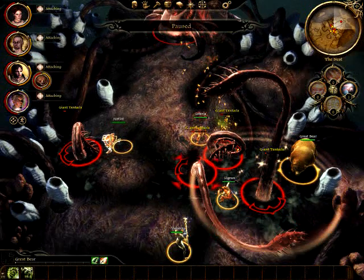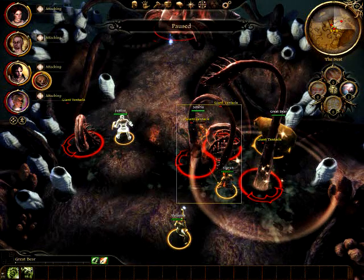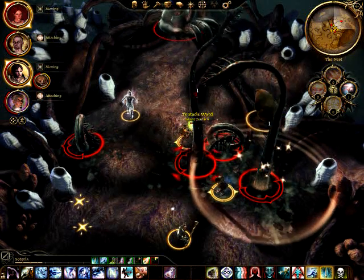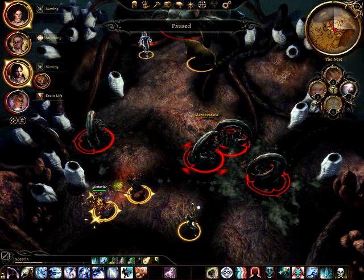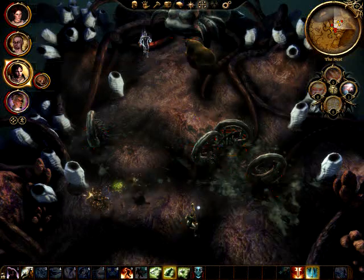One last note about the tentacles: as far as I can tell, Taunt and Heir of Insolence do not work on them. The good news is, if you can get to this point with most of your people still alive, especially a mage, the fight almost wins itself.